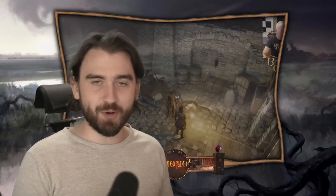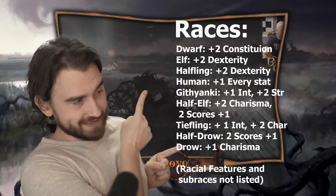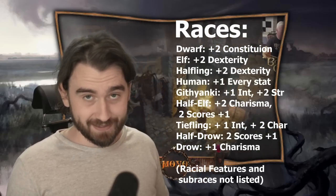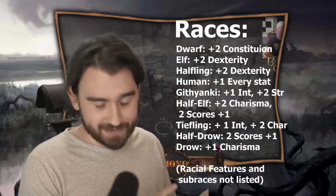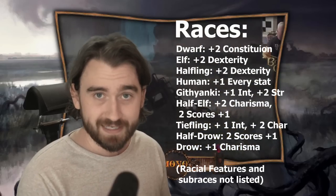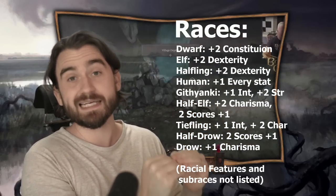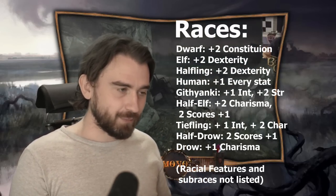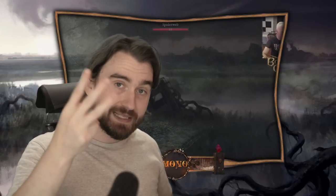Now we get to the fun part: min-maxing ability scores. First we need to understand races. Races come in two varieties — either you get plus two or plus one to an ability score. Getting plus two is much better because it can push a stat up to the next modifier threshold, giving you an extra plus one on your modifier. In most cases we can max out three ability scores and essentially dump most others, depending on preferences.